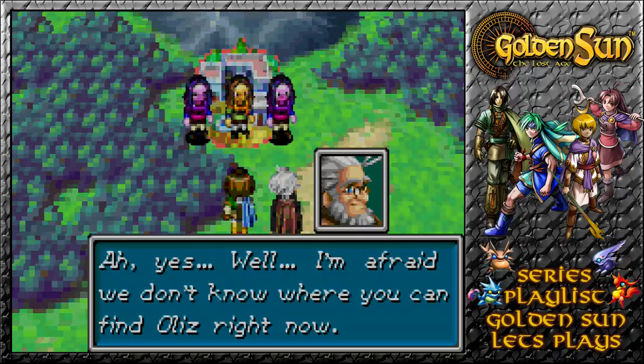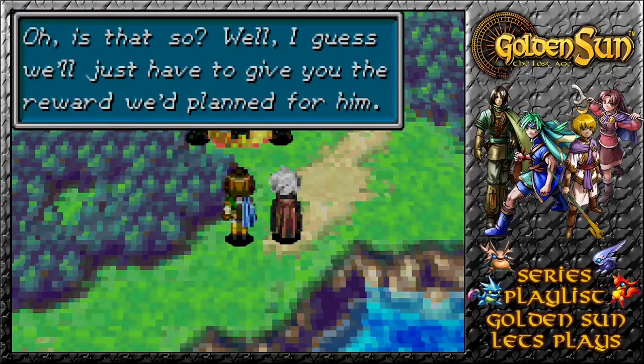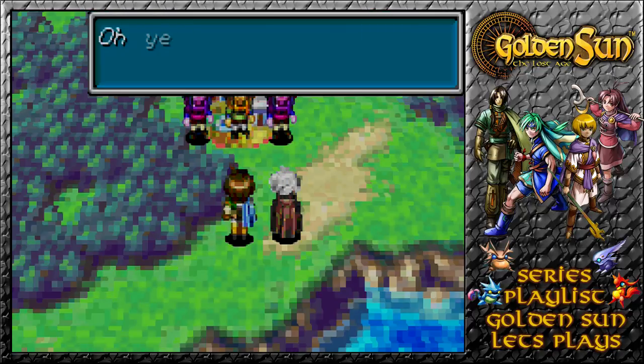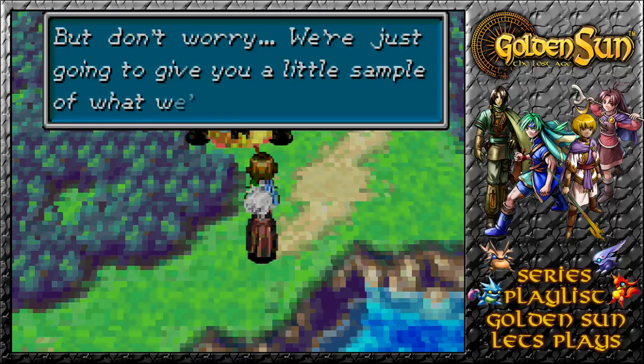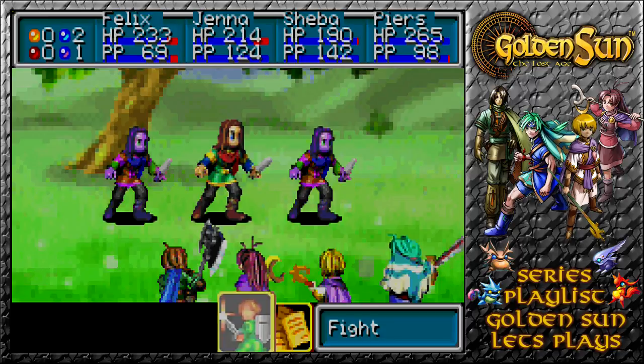Well, I'm afraid we don't know where you can find Olis right now. Oh, is that so? Well, I guess we'll just have to give you the reward we'd planned for him. You've got a grudge against Olis and you're going to take it out on us? Oh yeah, you could call it a grudge — a serious grudge. Don't worry, we're just going to give you a little sample of what we planned for him. I was heading out here to use a summon, but if you guys are going to attack me...